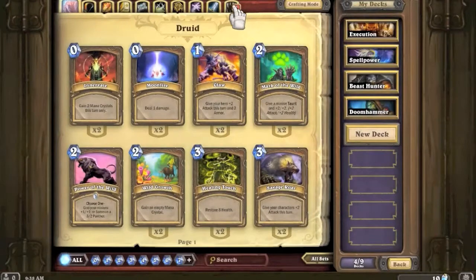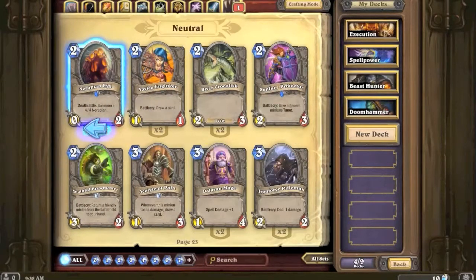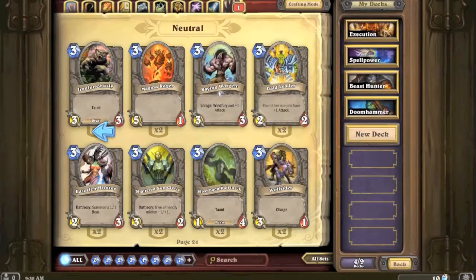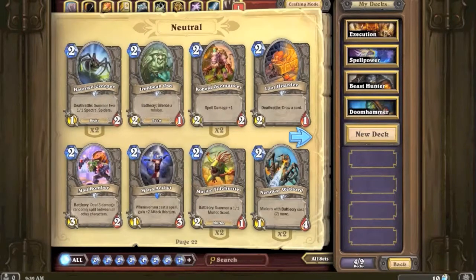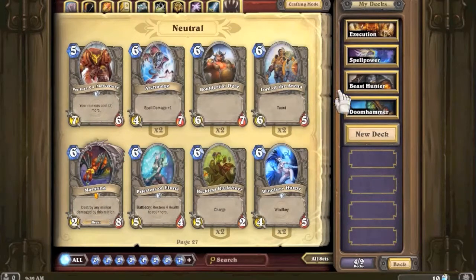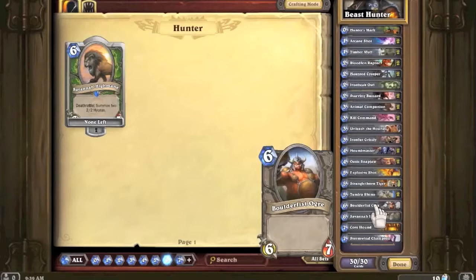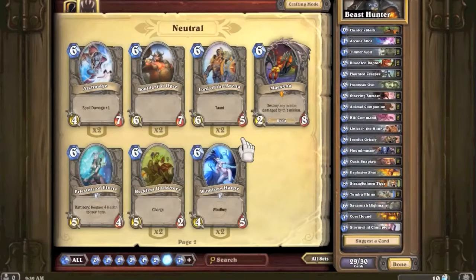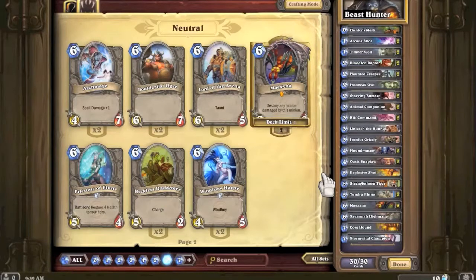What I'm thinking with Nerubian Egg is you buff it up so it has attack and health, forcing your opponent to kill it. Because when I played that one game, I was just avoiding killing it since it doesn't have attack by default. And we got Maexxna too - that's the number one card I was searching for! Maexxna is coming into the beast hunter deck for sure, in place of Boulderfist Ogres. That is such a nice card - I cannot wait to play with it.